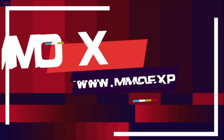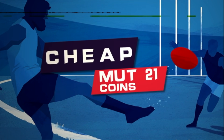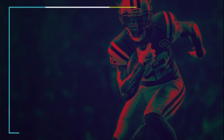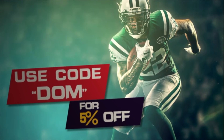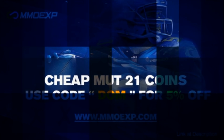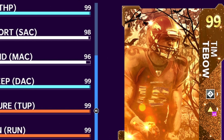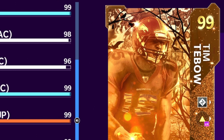Guys, if you need coins to build your Madden 21 Ultimate Team, go check out my sponsor MMOEXP. While they aren't the fastest, they are 100% reliable and the cheapest coins you can find on the internet by far. Go to the link in the description and use my code DOM at checkout for 5% off of your order, and you'll be able to afford this golden ticket Tim Tebow that I made very easily.